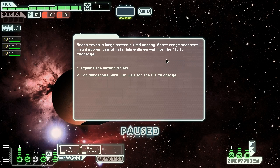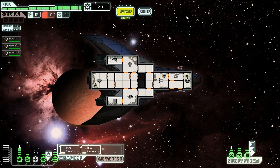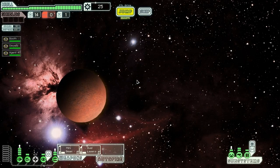We find an asteroid field which may have something useful inside. We find an abandoned mining site, as well as 15 scrap and an extra drone part. The drone parts aren't going to be useful to us for the moment, but they might come in handy later. Let's jump into a fight and see if we're really that stupid.